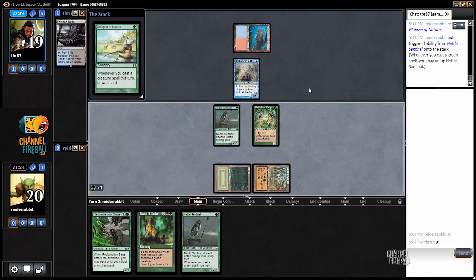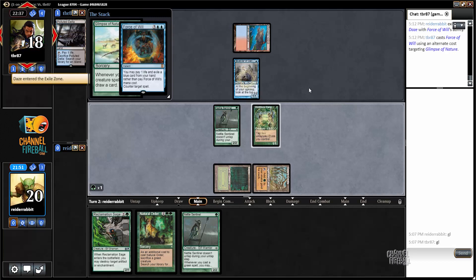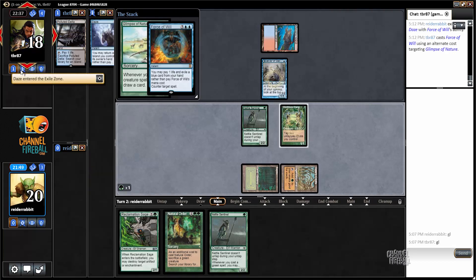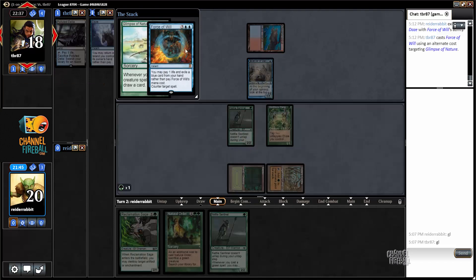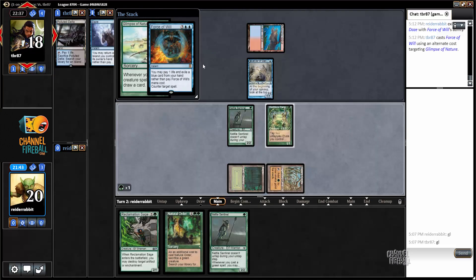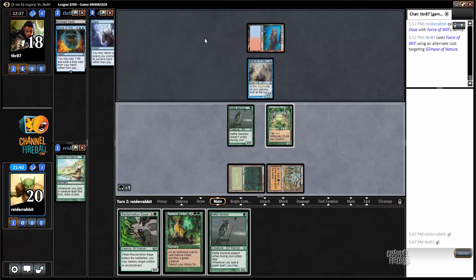It's good for me either way. The worst case scenario is that it resolves, I cast Nettle Sentinel, and I draw either a land or another Natural Order or something like that. Force of Will pitching Daze — so my opponent actually had both. I think this is a good, safe way to play from my opponent's perspective, and I can support that.